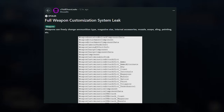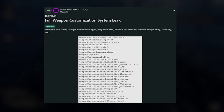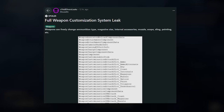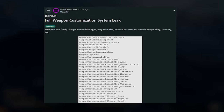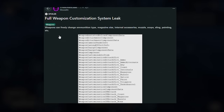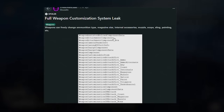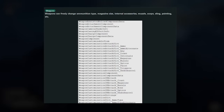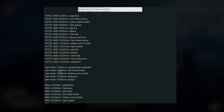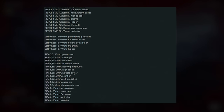Now here's something I really wanted to go over: the full weapon customization leak. Weapons can freely change ammunition types, magazine sizes, internal accessories, muzzle, scope, sling, painting, and more. There was a huge leak showing off all these weapon attachments. Mouse was saying this can't have been scrapped from the game purely because the CEO himself has confirmed this stuff was tested, so it could be coming sooner than we think.